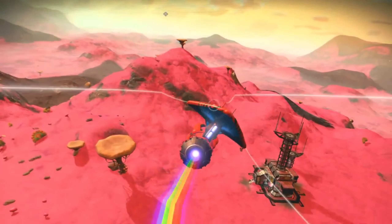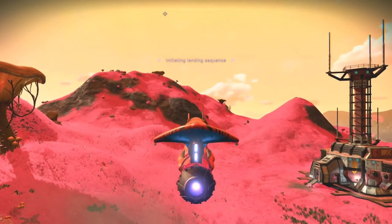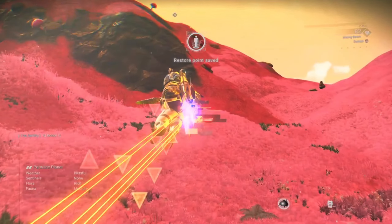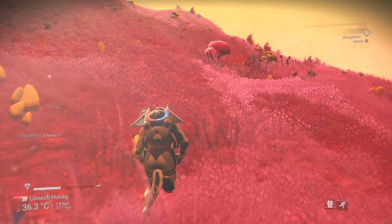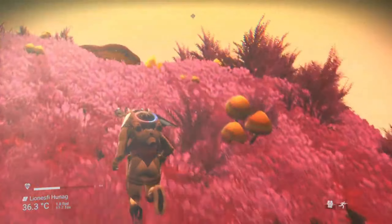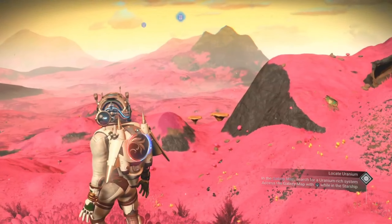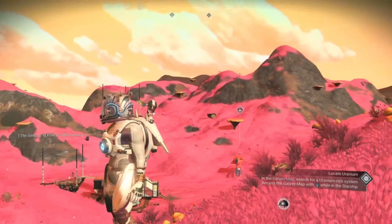All bar one of these planets are true paradise planets, meaning there are no storms, no sentinels, and they are all truly stunning in their own unique way — perfect planets to set up a new base on and call home. Once you've seen them all, let me know in the comments which one is your favourite, and if you have portal coordinates to other paradise planets in Eastern Time or any other galaxy, leave them in a comment so other players can check them out. They may feature in a future video, and I'll give credit to anyone who shares a brand new paradise planet.